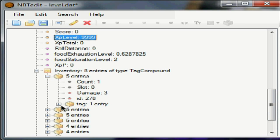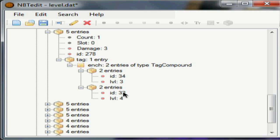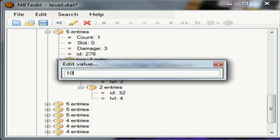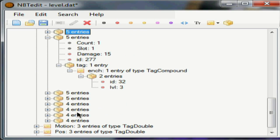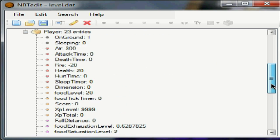Let's go to our pickaxe — slot 0. It has 3 damage; you can put the damage back to 0 if you would like. 2 entries — these are our enchantments. It's level 30, ID 34, enchantment 34, enchantment 32, level 4 and 3. We can change this to a fortune if we would like — I think that's 35. We can also change these to level 10 to make the effects more pronounced. We'll go to our shovel as well, open up all the tabs and make that level 10 as well. So save that, and we'll go back into Minecraft.